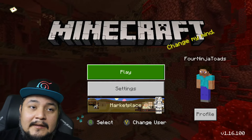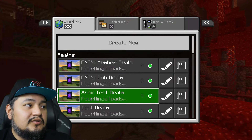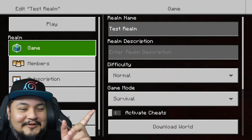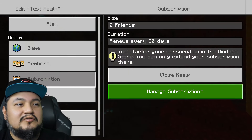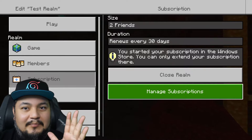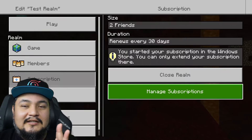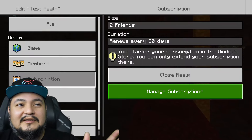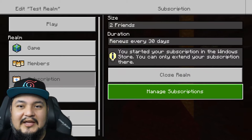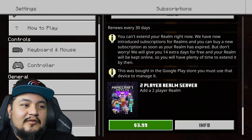All you have to do is go to Play and find a realm, then go to Manage Subscriptions. Now, 'Close Realm' does not stop them from billing you — all that does is close the realm temporarily so that nobody can enter it. It's like shutting it down so nobody can get in, but you're still paying for it. So go to Manage Subscriptions.